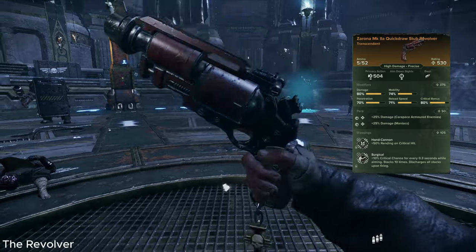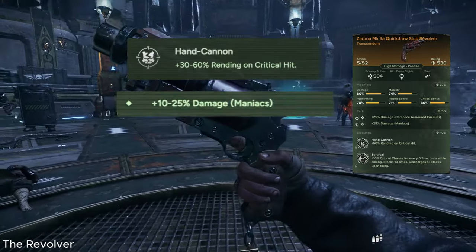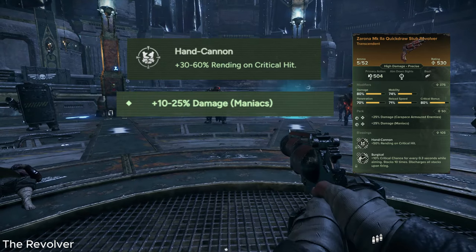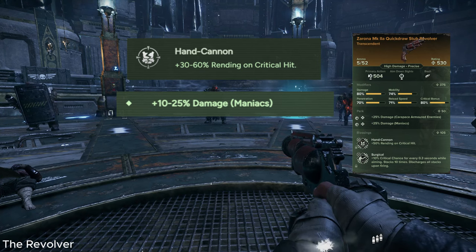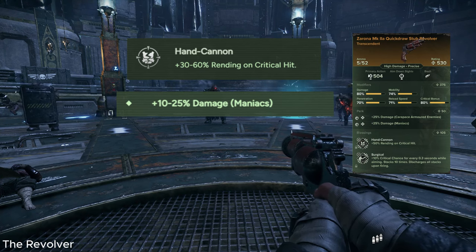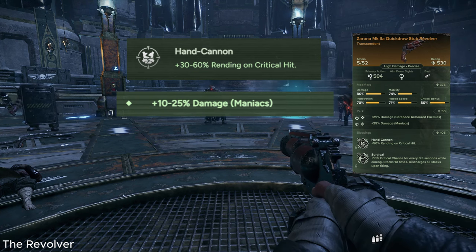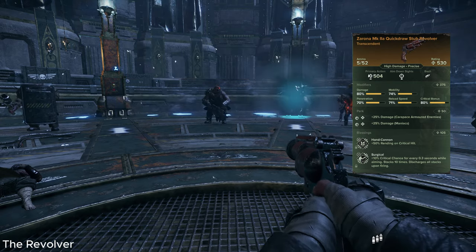For this particular build and this revolver, all you need is hand cannon and plus maniac damage. It doesn't matter what your other blessings and perks are. If they're the ones I have, great - it'll work a little bit better. But as long as you have those two, the build can do what it needs to do. If you don't have carapace damage, it's going to take you three shots to kill a crusher instead of two. But honestly, who cares? They're still dead.